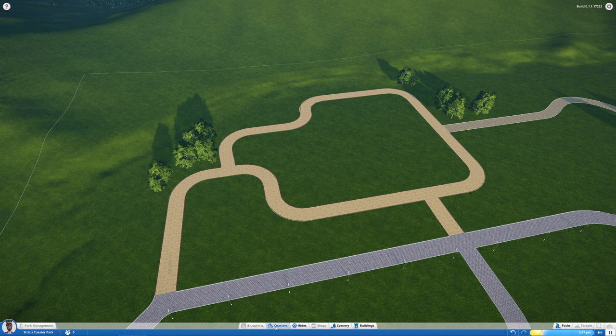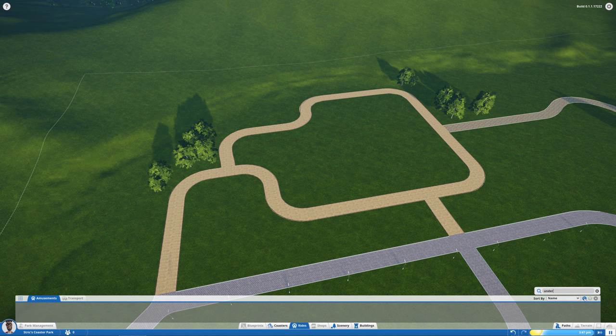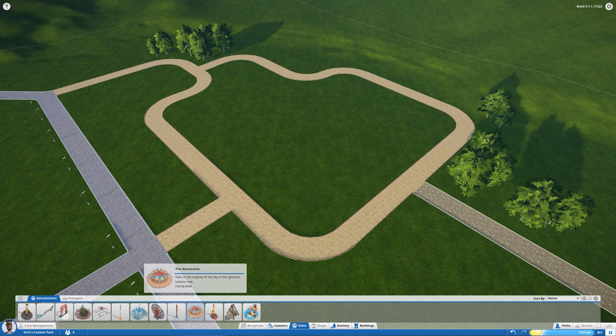For now, you can enable coasters. If you go into any of the menus that are already ready to open, you can go to the search box and type 'under construction', press enter, and that will enable roller coasters. Now let's put down our first ride — I think I'm going to start with a pirate ship.